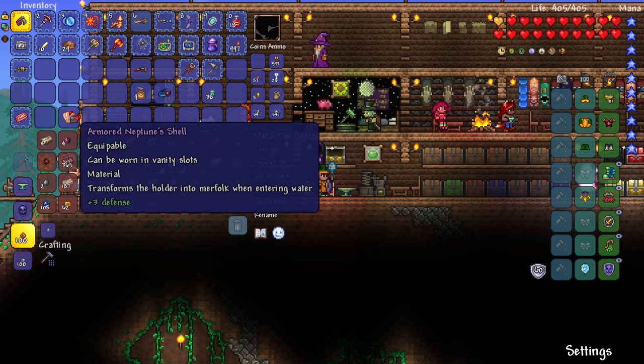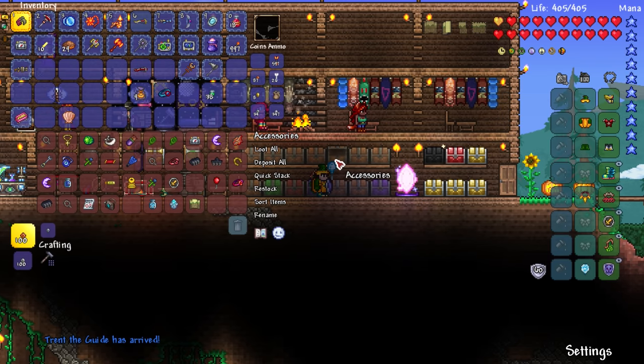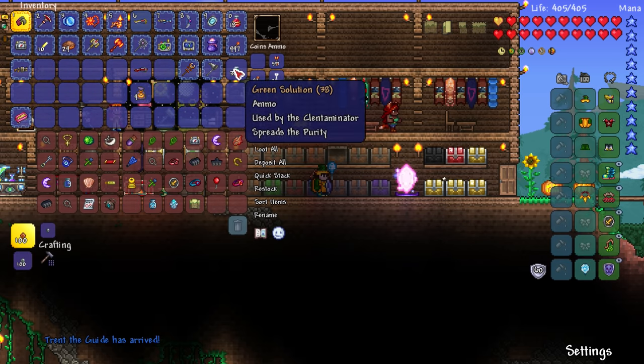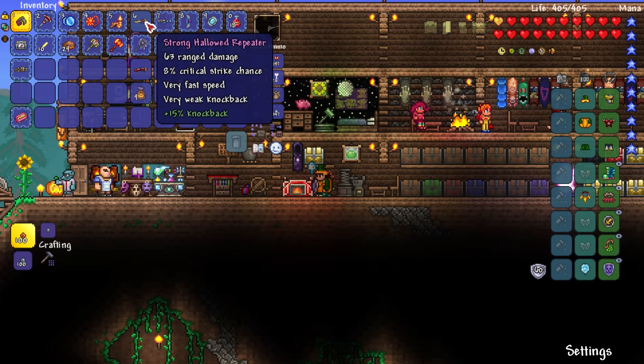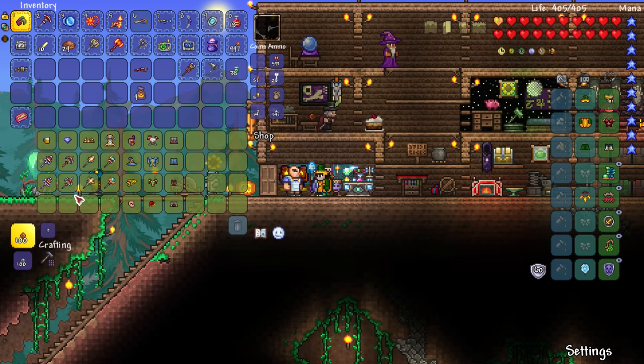Let's put the halibar up and the Neptune shell in our storage. Whoa — Trent the guide! Now we need to get the merchant next because he's still dead. Let's put the DPS meter up as well. Goodie bag — it's just gonna be a bunch of trash. Let's sell the staunch adamantite — 52 damage, 63 — might as well sell it.